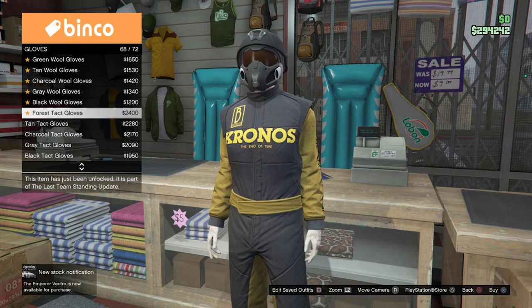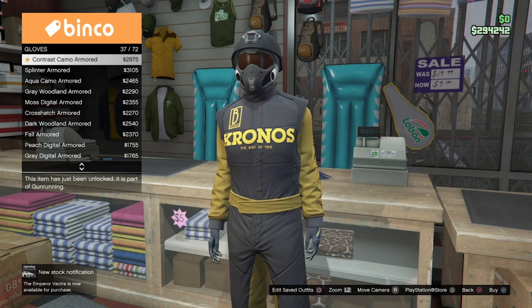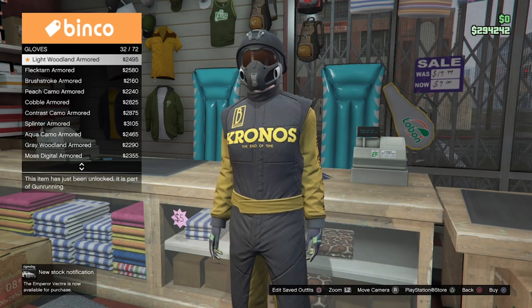Once you have done that, what you just want to do is go over to the accessories, go to gloves and purchase the Light Woodland Armored Gloves. From here, what you just want to do is send them to slot 1.